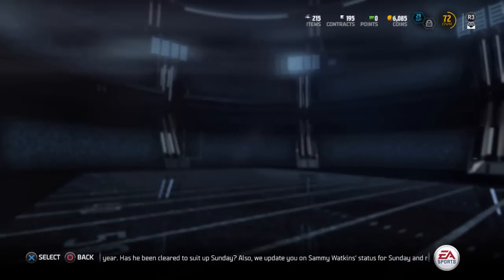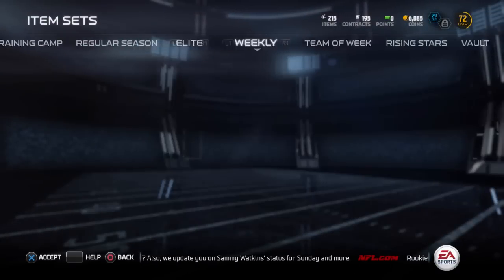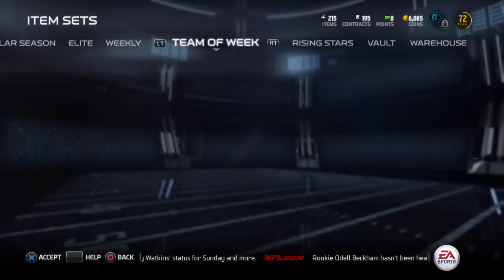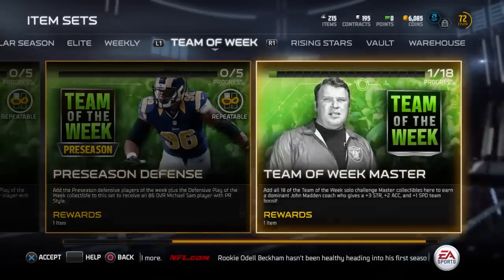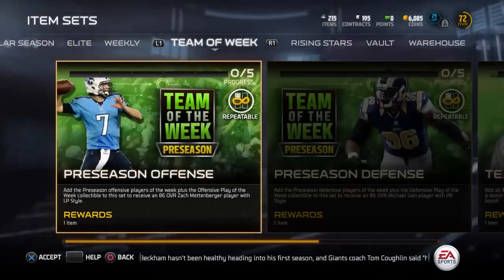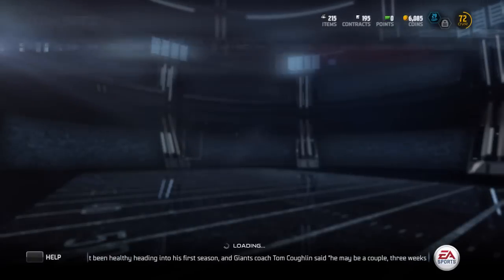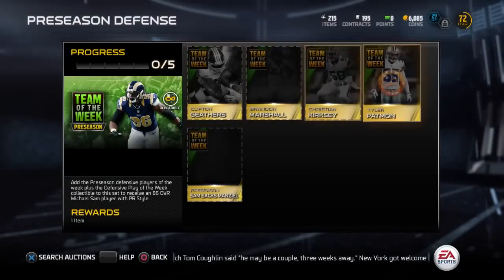Let me show you guys this set right here for everybody who is just curious — maybe you're not home yet and you want to find out. Team of the Week set. So they have preseason offense, preseason defense, and they have this one — you just get a card for playing the solo challenges, it's not that special. 86 overall Michael Sam, and it's repeatable — I just noticed it's repeatable. So here are some of the cards you need to get.